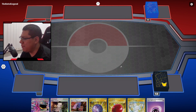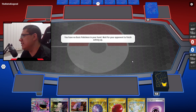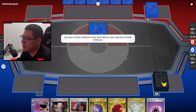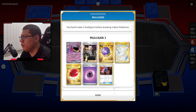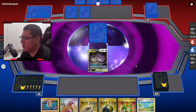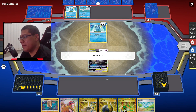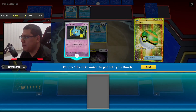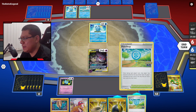Ok, vamos a la primera partida. Es un Urshifu. Me veía que estoy en problemas, pero puede ser que tenga ventajas. Ya tenemos en bancas, yo tengo que tener mínimo dos Pokémon para que todo fluya según el plan. Aquí está medio complicado porque no tengo Pokémons. Tengo energía, tengo Nesball, un chupet. Podría usar esta carta jalando más cartas, no estaría nada mal.